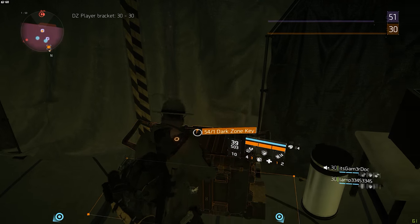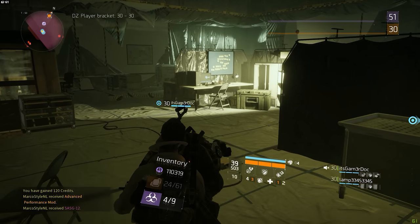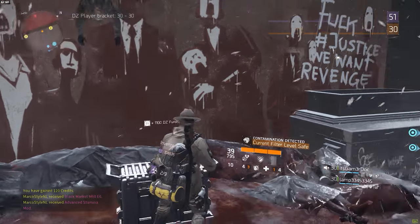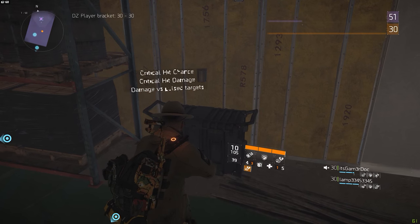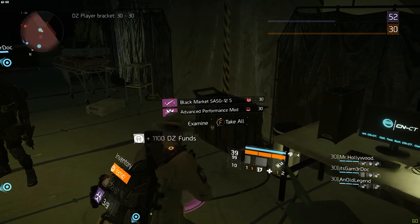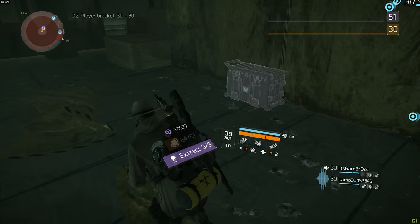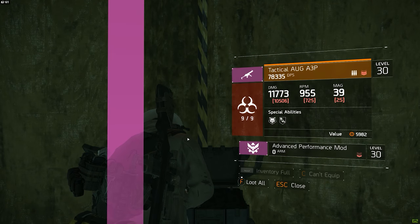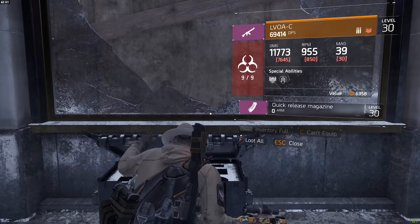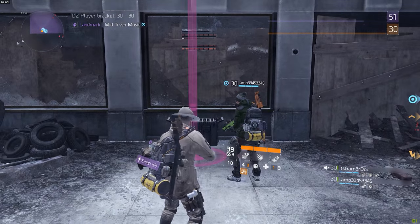With the latest patch, players are now able to loot high-end weapons from dark zone chests that require a dark zone key. This makes it worth your time going around opening these. The problem is that most chests are empty because somebody else was faster. However, in my own experience there are very specific chests, especially in DZ05 and DZ06, that are almost never looted. So I decided to make a video showing you all 19 dark zone chest locations.